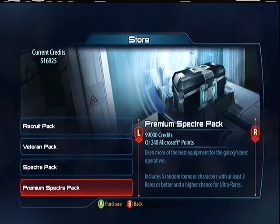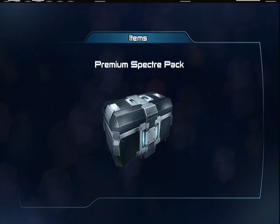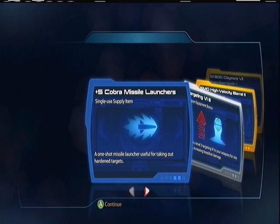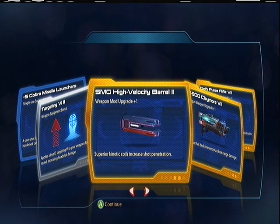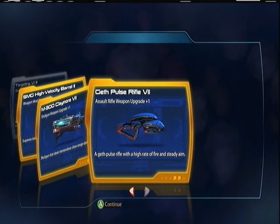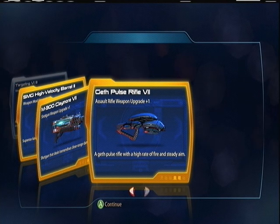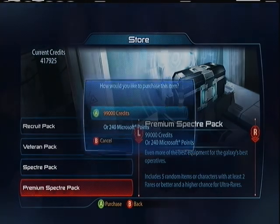Five packs to go — no new classes yet. If I go 0 for 20 I'll be sad. Five Turbo Missile Launchers, Targeting VI three, SMG High Velocity Barrel two, Claymore seven, Geth Pulse Rifle — ugh. Geth Pulse Rifle again.